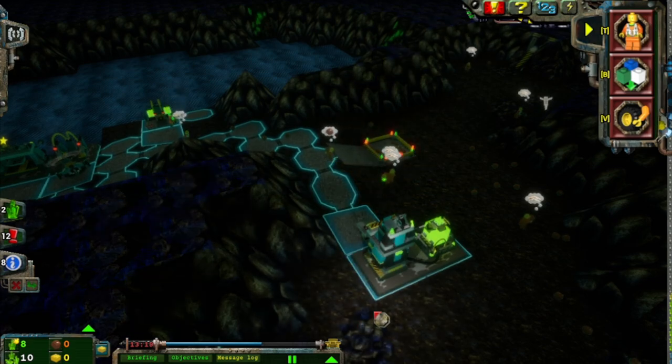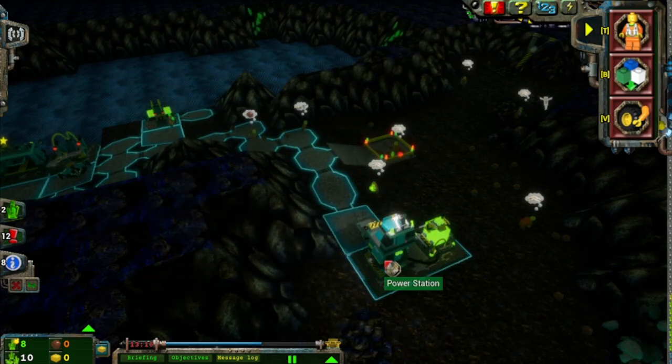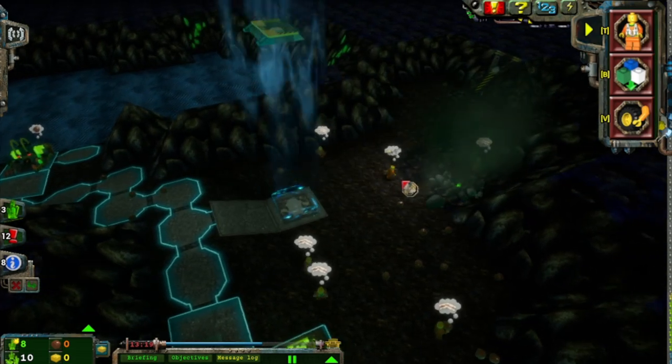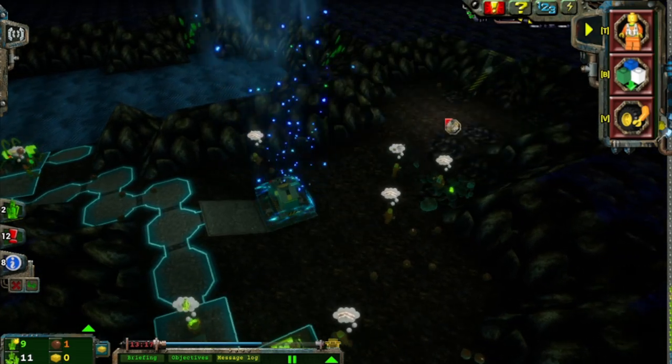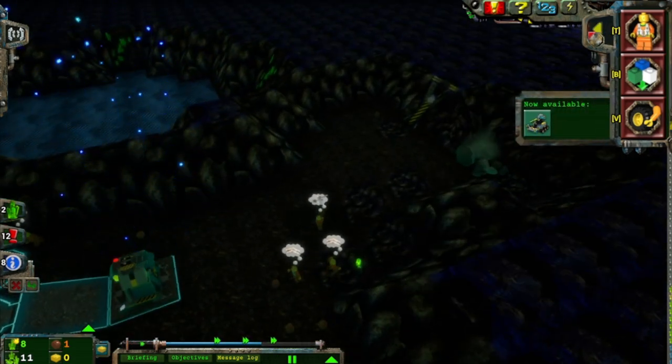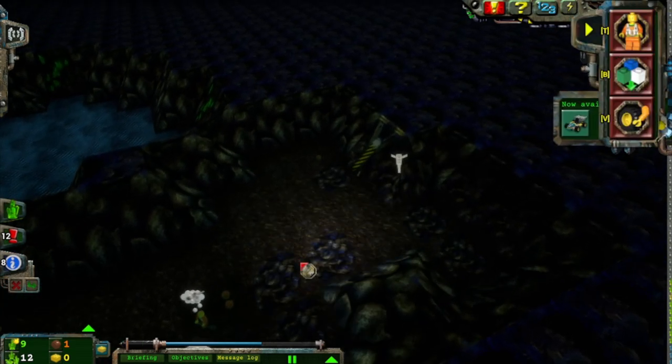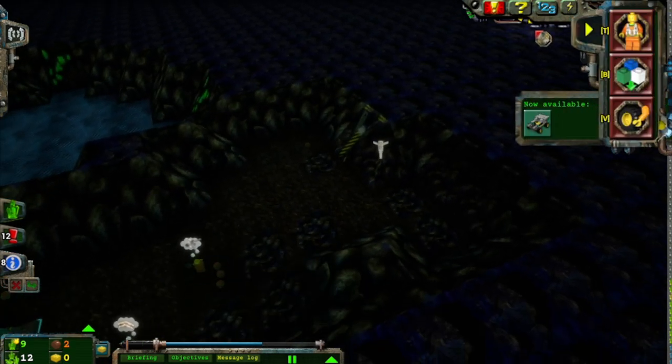Wait a second — we have 15 energy crystals. If we teleport all the buildings out, we actually clear the mission, don't we? I want to give us our air supply back. Yay — you can build the small Mobile Laser Cutter now. Well, ain't that handy.